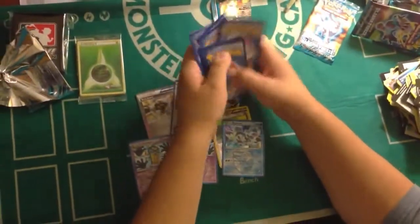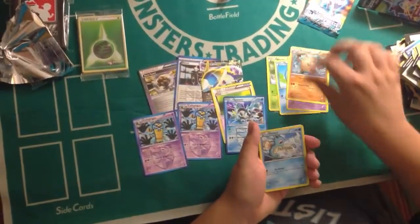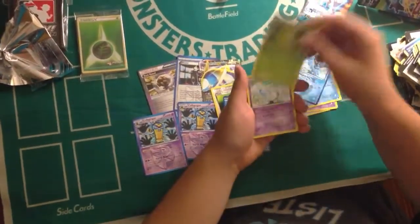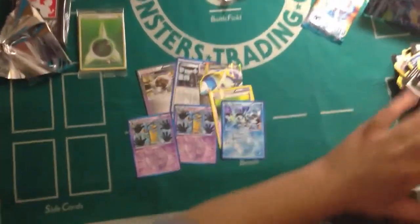Drop it in the bucket, right? Nido, Tempo, Nidoran, Primate, Purugly, Vaporeon, Kakuna, Nidoran. Reverse Bisharp. I don't like it.